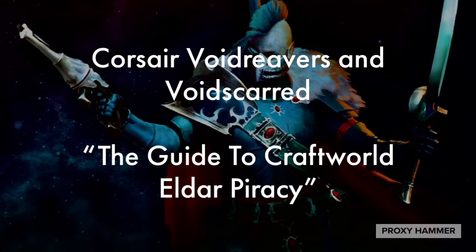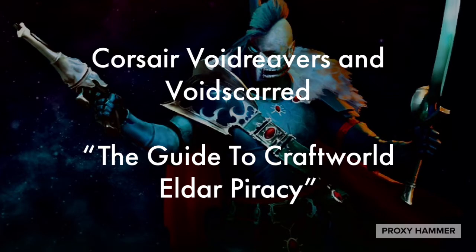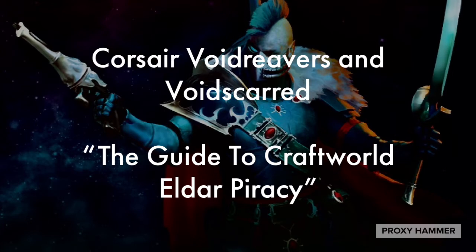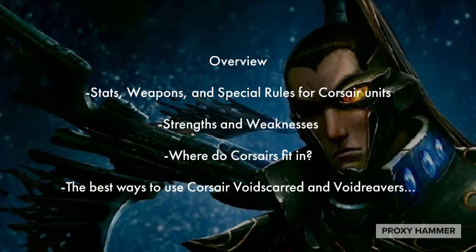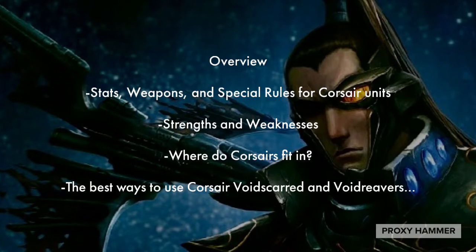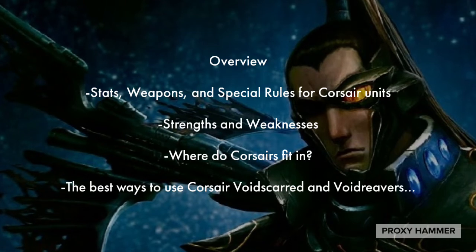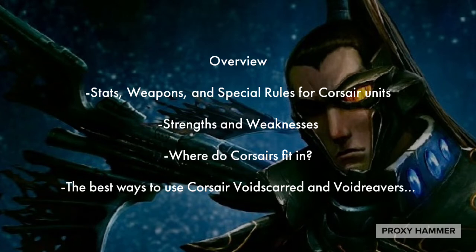Corsairs are one of those units that, while not competitive, can certainly be made to be very good and effective. They may not be as good as other units in our Codex, but they can certainly punch their own weight and they're very self-sufficient. In this video we're going to be looking at the stats, weapons, and special rules for Corsair units, their strengths and weaknesses, where Corsairs fit into regular lists, and the best ways to use the Corsair Voidsguard and Void Reavers.